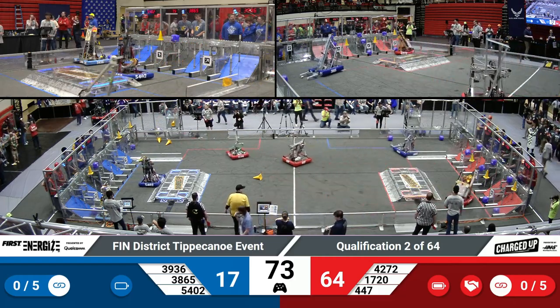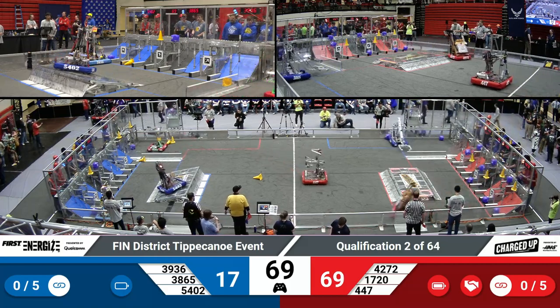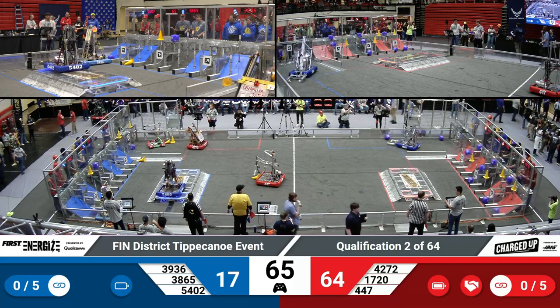If both teams cooperate and place at least three game pieces in the center of their grid — that black area — then they can lower that threshold for the rank point.